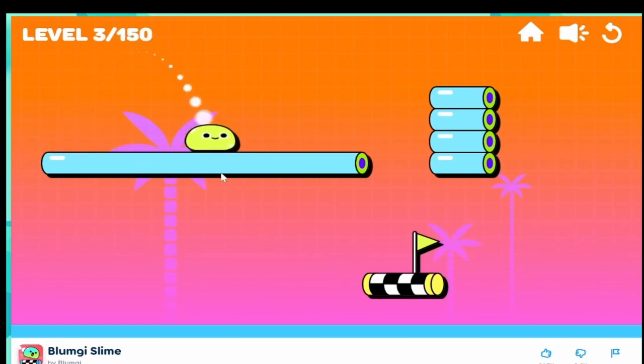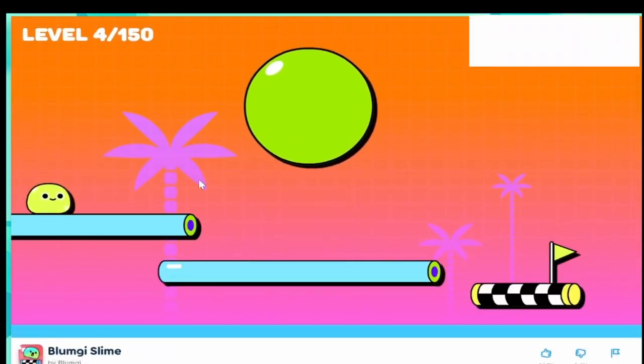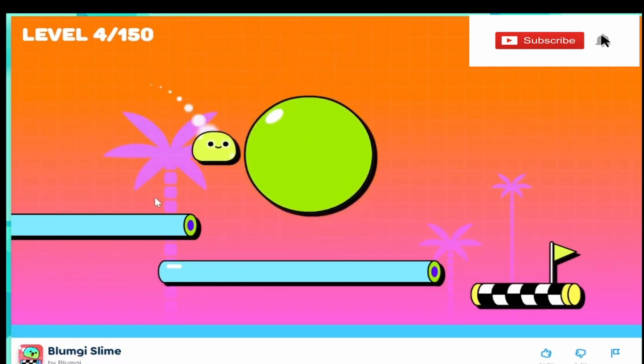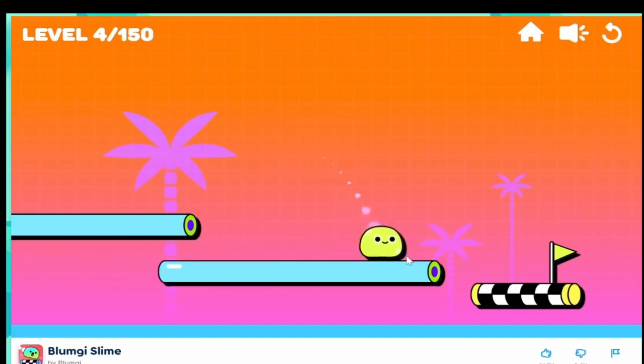Let's play the fourth level. Oh, this is a big Yokobo. Let's jump.